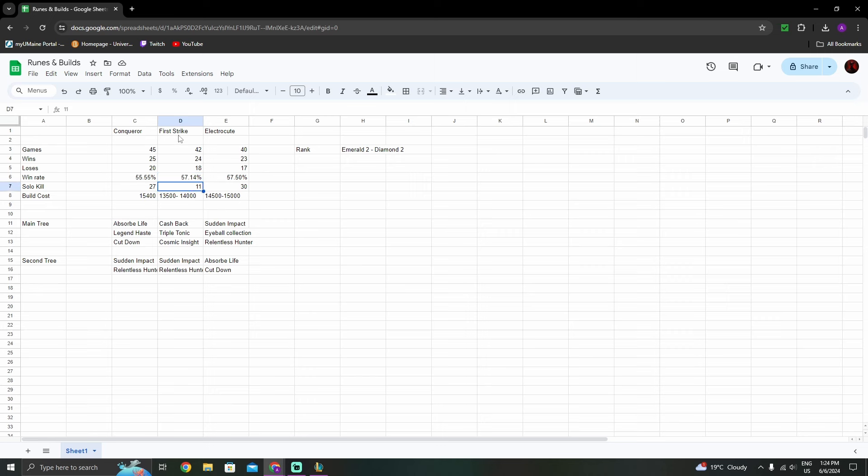First Strike's build cost is similar to the others, but since First Strike and Cashback together give you roughly 1,000–1,500 gold per game, the effective cost is reduced. The recommended rune page for First Strike is Cashback with triple Tonic Potion — cookies are an option but have a lower win rate. For the secondary tree: Cosmic Insight, Sudden Impact, and Relentless Hunter. Do not take Ultimate Hunter on First Strike — take Sudden Impact and Relentless Hunter for the best results.